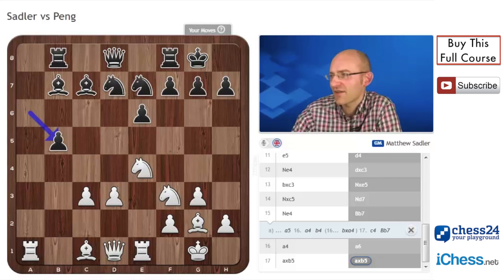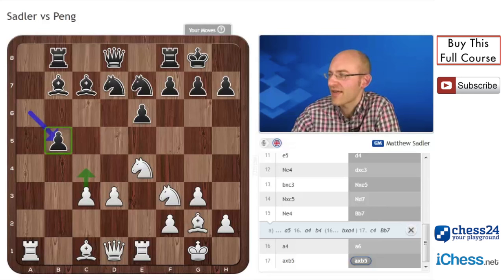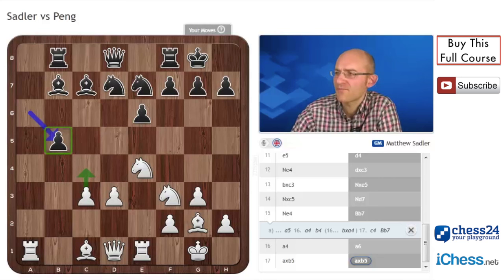First of all, was that pawn on b5 doing anything positively? It's stopping White from playing c3 to c4 — I think that's the reason Black chose it, just to try and keep White's centre at bay. However, on the negative side, first of all it's open to attack. How is it open to attack? With rook b1 and — something not very obvious — knight to d4. That's extremely tricky to defend against. How does Black defend against two attacks on this pawn?